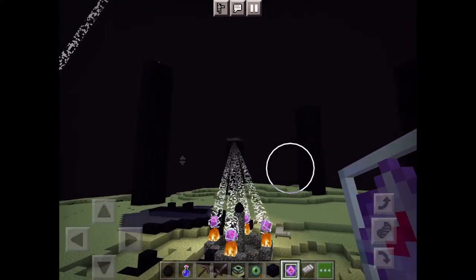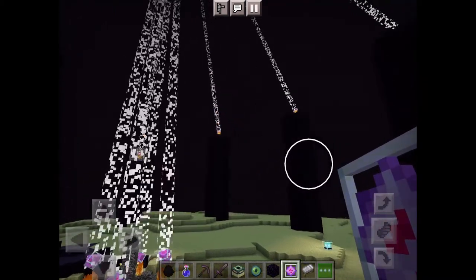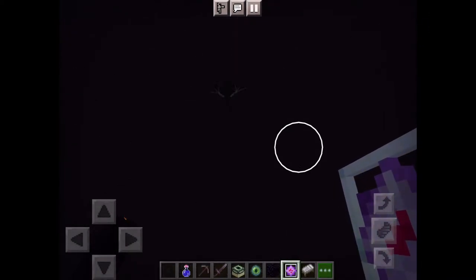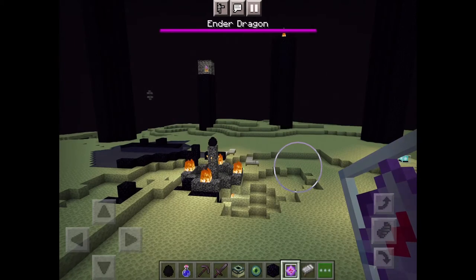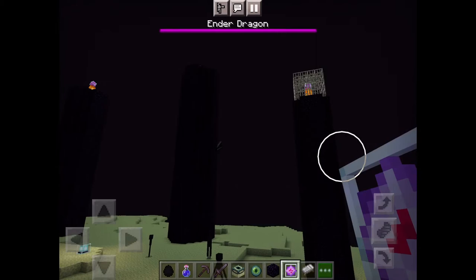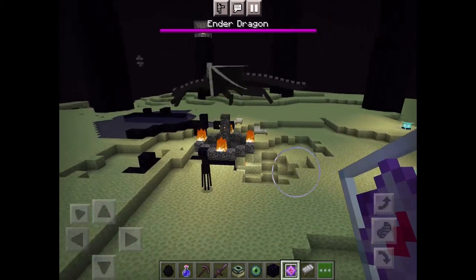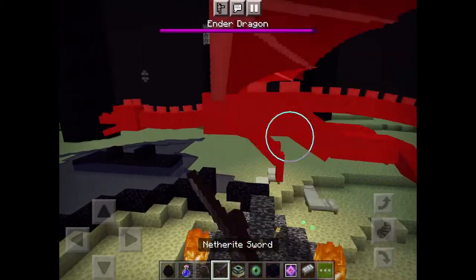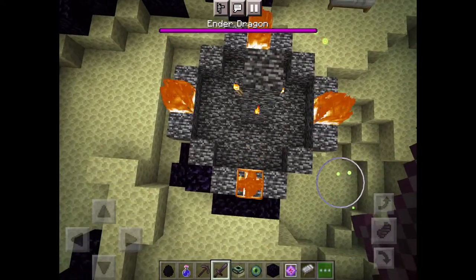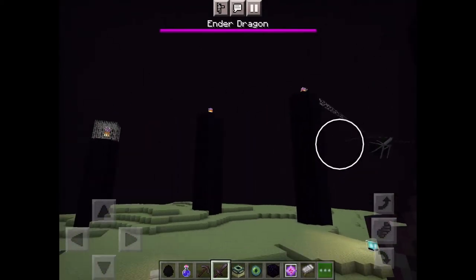Place end crystals on all four sides in the middle and then this happens - you've respawned the Ender Dragon! There goes my egg anyway. Once you've respawned it, you can't go back, so you're gonna have to kill it all over again.